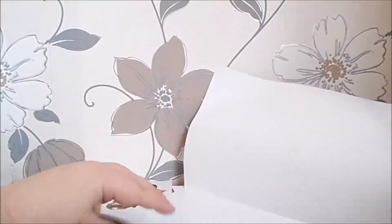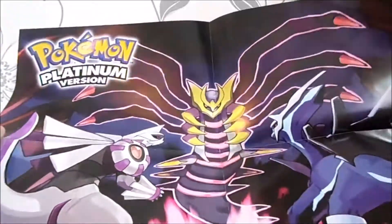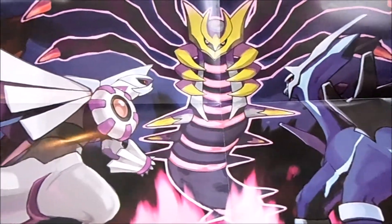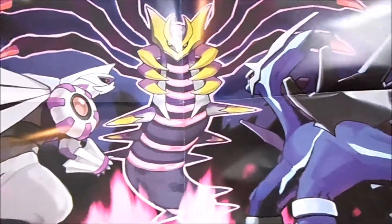It's ginormously huge — well, it's A2. Pokemon Platinum. It's basically what was on the front of the folder. That's very nice. I might put that up in the back bedroom. We've got Giratina, Dialga and Palkia.